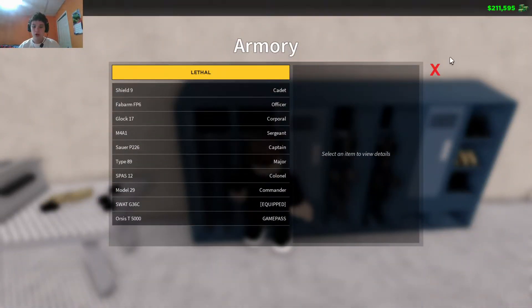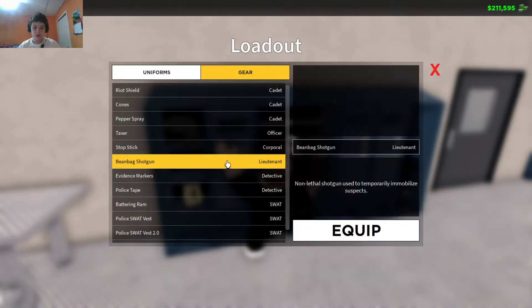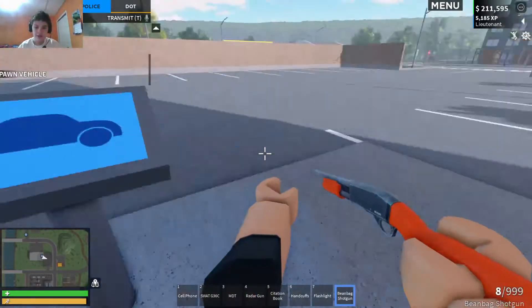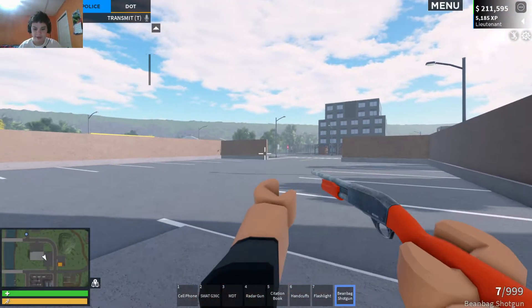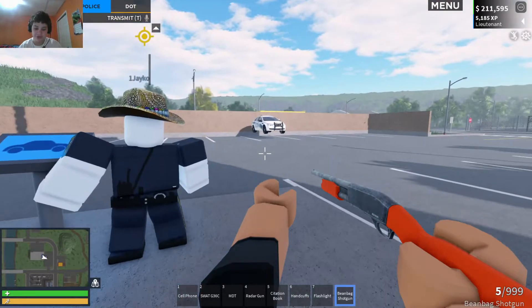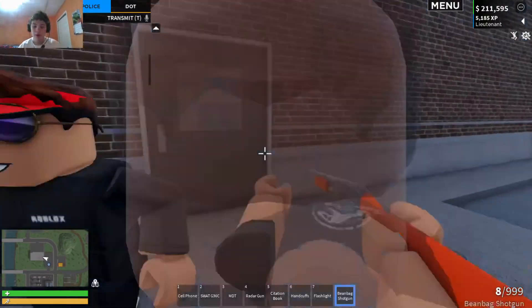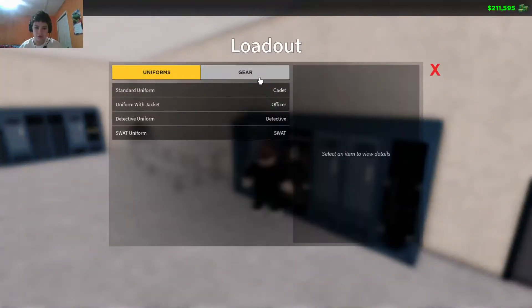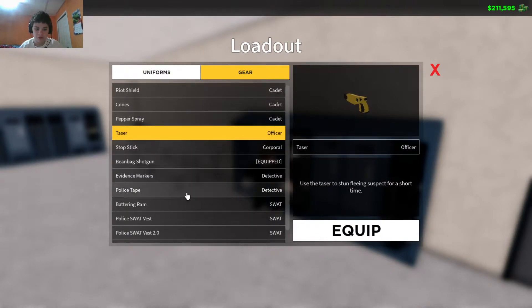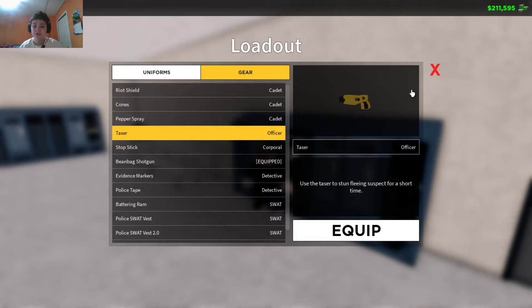Let me go to gear. The first new gun is the beanbag shotgun — when you shoot it, it acts exactly like the taser and pepper spray: it knocks them over. It's a non-lethal weapon. I need to check what rank this unlocks at — it is Lieutenant. You get the taser first, so if this were free I would 100% recommend this before the taser because you do not start off with the taser.